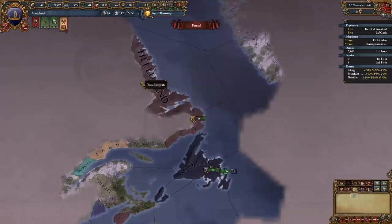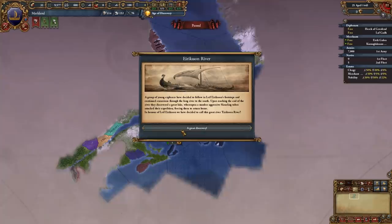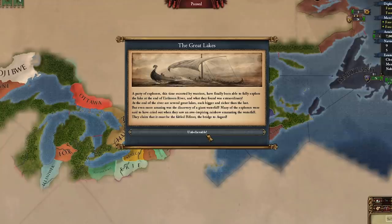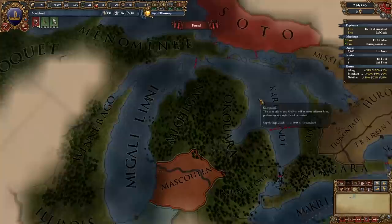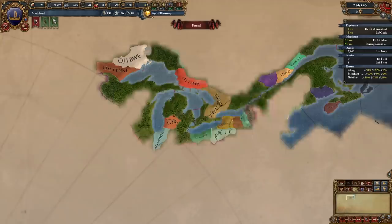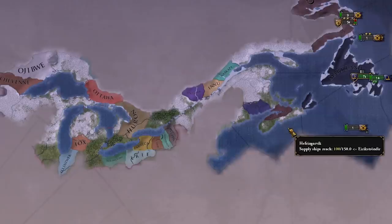Immediately on start, we get an alliance offer from the other Viking nation — which we're not going to accept, since we want to conquer them. There can only be one. After some time, we discover the Eriksson River, which is a navigable river so you can take ships down it. More time passes and we discover the Great Lakes — an inland sea where galleys are more effective, so you definitely want to get involved there as soon as possible.